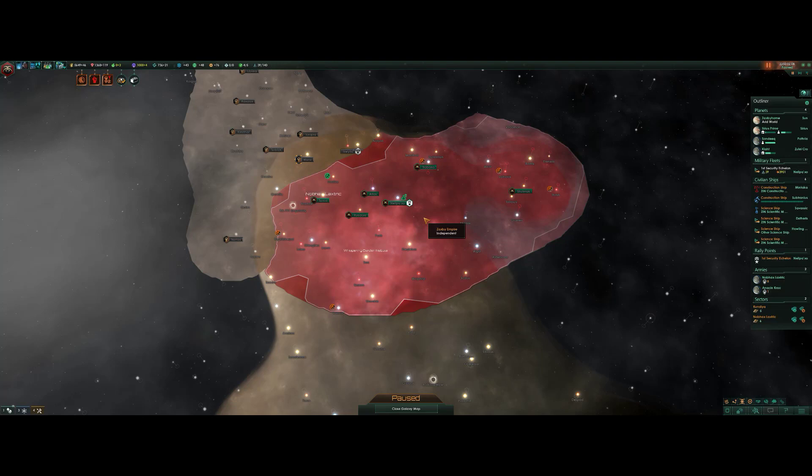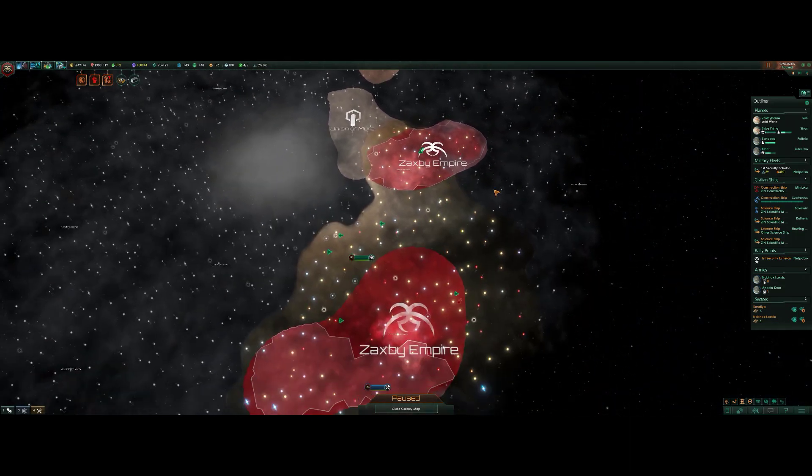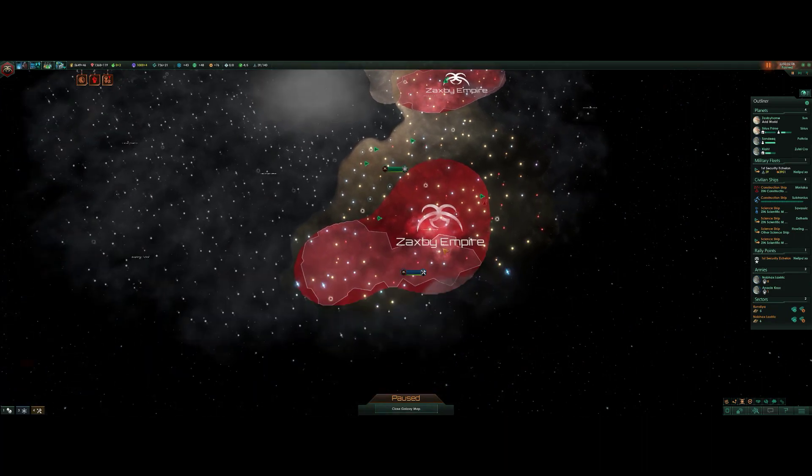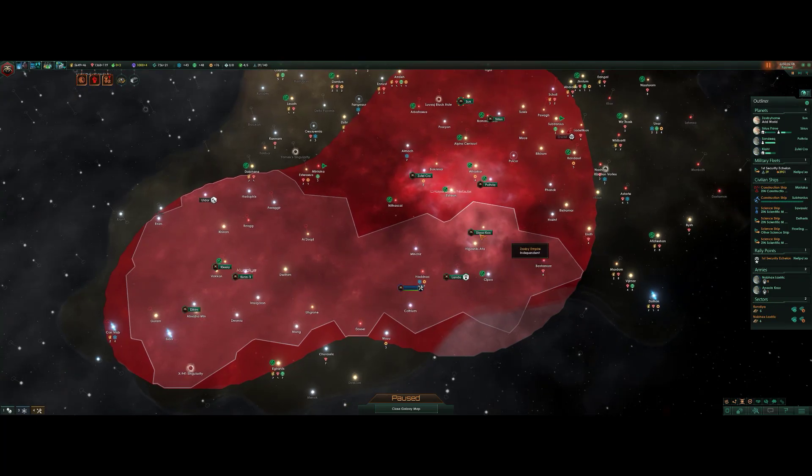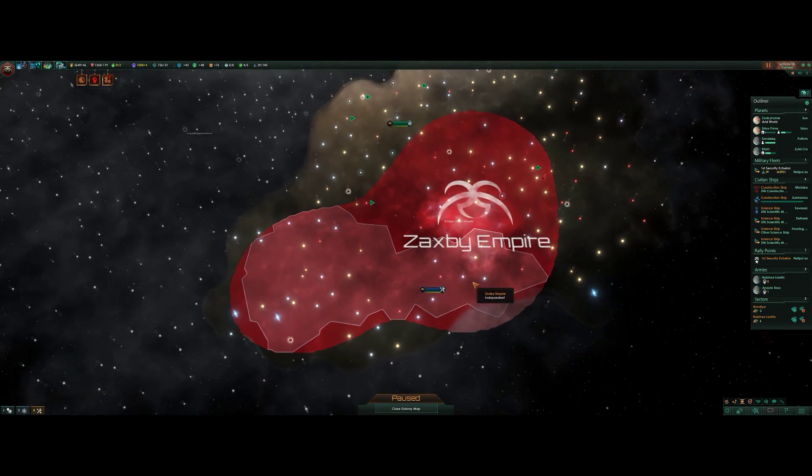Fun times for them, fun times for us, everything's working out great. We took over 1, 2, 3, 4, 5, 6 planets from them and assigned them to a new sector we created up in the north. We also have this sector in the south covering 3 planets from the empire we conquered over here, and 2 planets from the conquered empire to the south, out of the 4 that they had when we took them over.